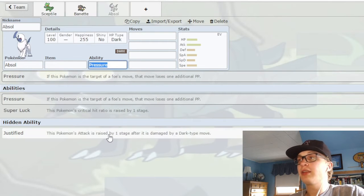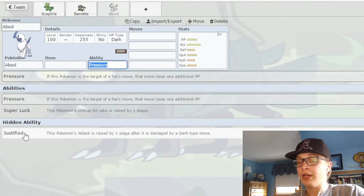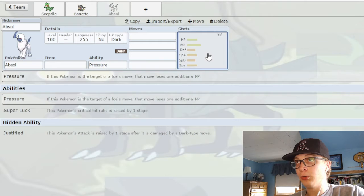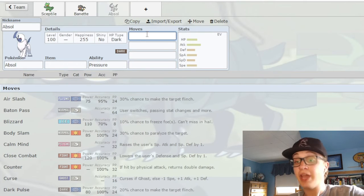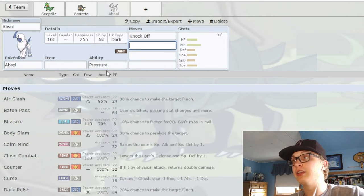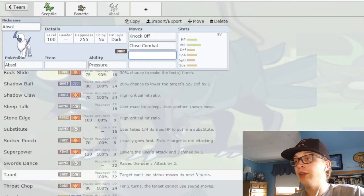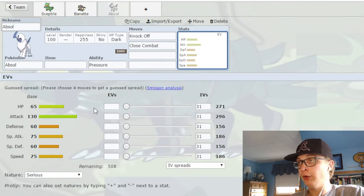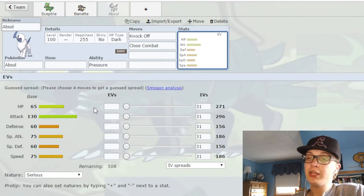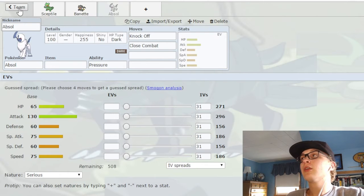Next up is Absol. It has some decent abilities — Super Luck is whatever, but Justified is a really good ability on it as a Knock Off absorber. And unlike Banette, it actually is capable of abusing its high Attack stat. It's got Knock Off, it gets Close Combat now, it gets Megahorn — it gets a lot of physical moves to abuse its Attack stat with. But it's slow and it's frail. Like I talked about before, you can be slow or you can be frail, but you can't be both. That just doesn't work in Pokémon. And Absol, unfortunately, is both of those.